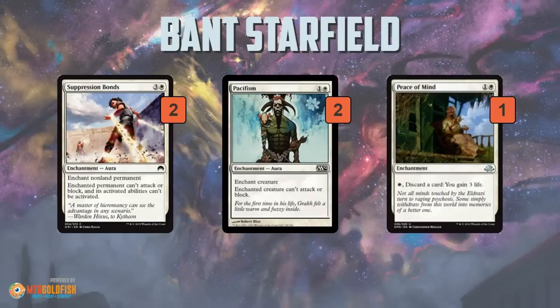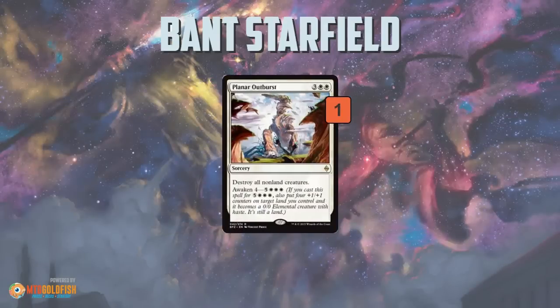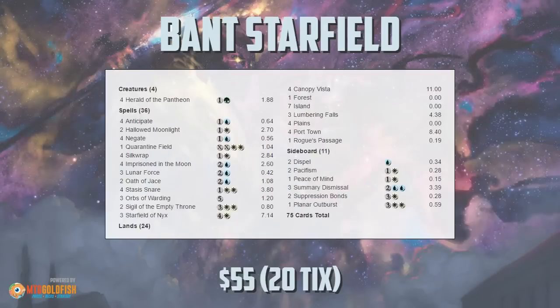As for the sideboard, we get a bunch more enchantments. Suppression Bonds is another way to deal with Planeswalkers, creatures, any non-land — it also shuts down activated abilities. Then Pacifism, good for creatures. Peace of Mind for aggressive matchups to gain a bit of life. Some more counters: Dispels, and Collected Company counters which win counter wars. Some Spell Shrivel, mostly for Eldrazi where you can get their cast trigger countered as well, and then just a planar outburst to sweep away the board.